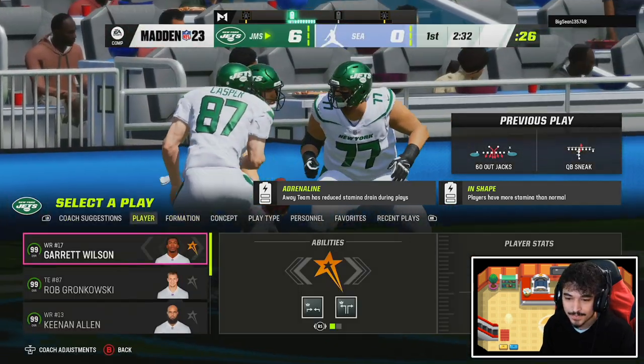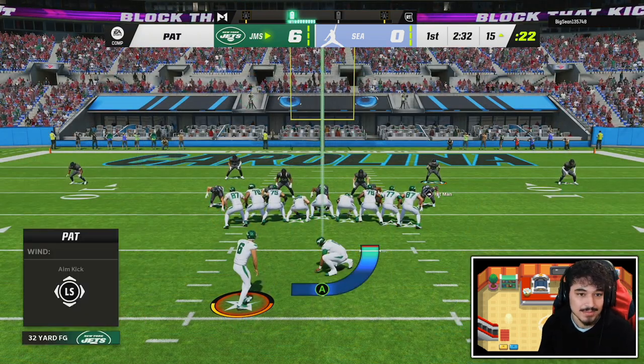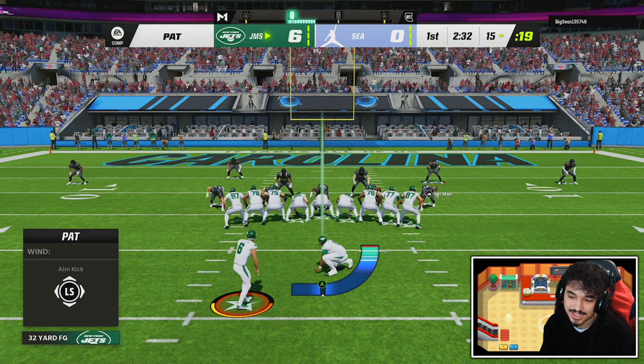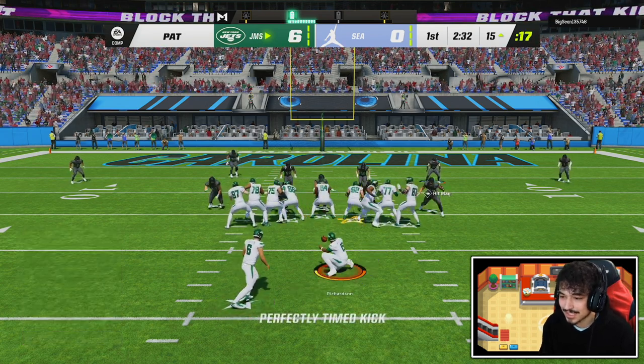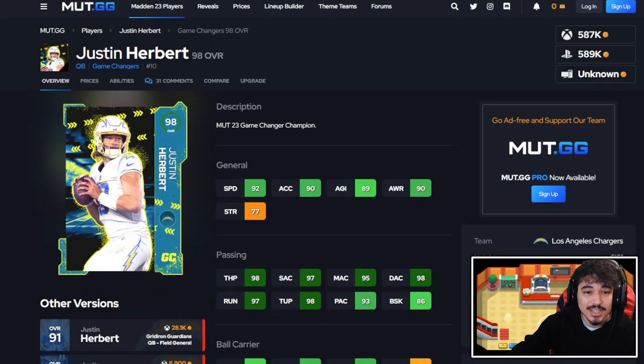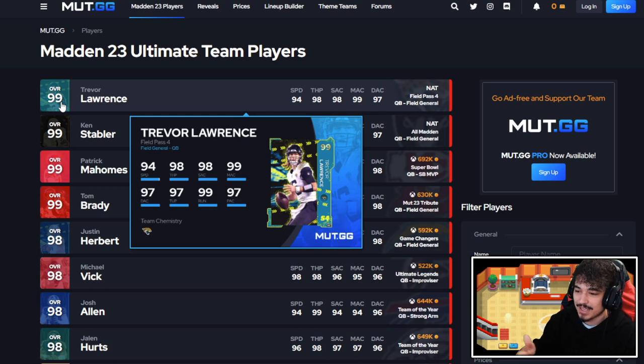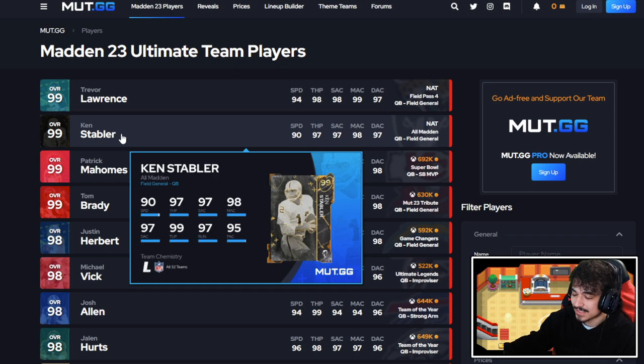Justin Herbert rushing touchdown! We didn't really have to make any difficult throws — just had our short out, lit it up on the fade route, and Herbert gets in. That was pretty easy. You can just see the size, the release, the abilities — and keep in mind this is a 3 AP setup. But Herbert's been missing a lot of throws this game and I'm not sure what it is — I've never experienced it at this rate.